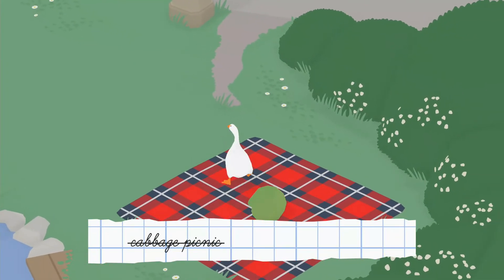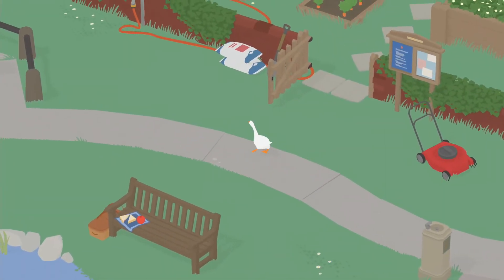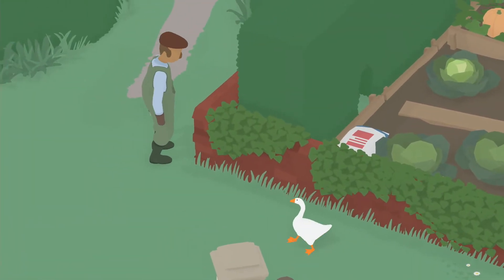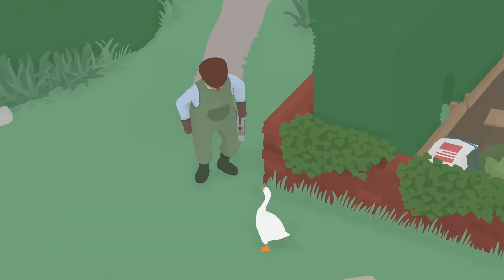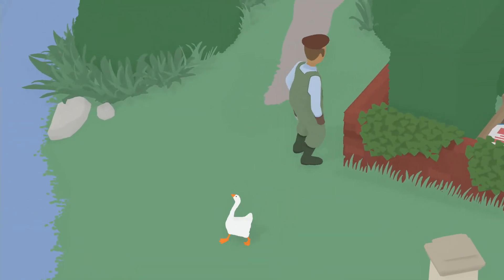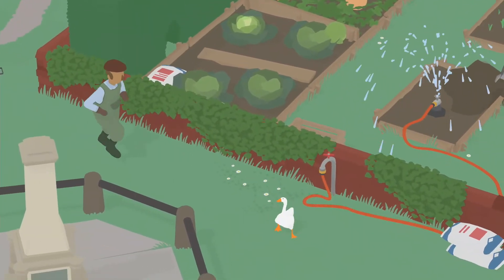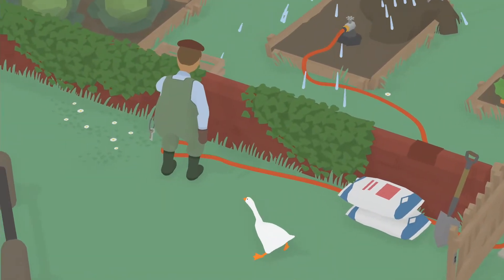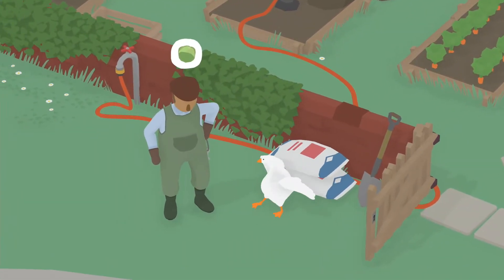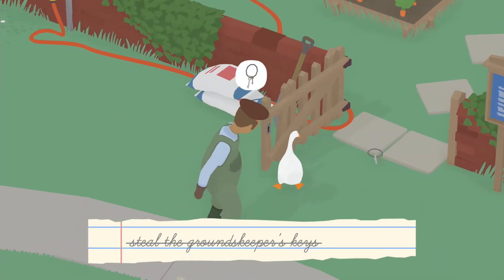Done — cabbage picnic! The next task I believe is lock the groundskeeper out of the allotment. Basically what you gotta do is, if you haven't stolen his keys already, steal his keys — he's glitching out, oh dear. You gotta steal his keys and then get inside with the keys, drop them, close it off.